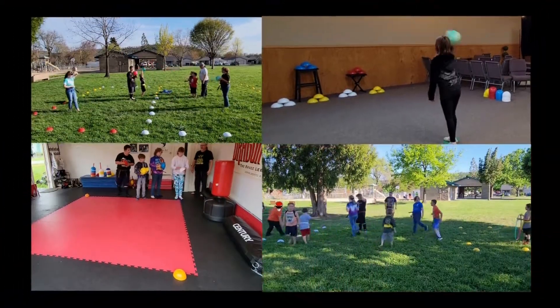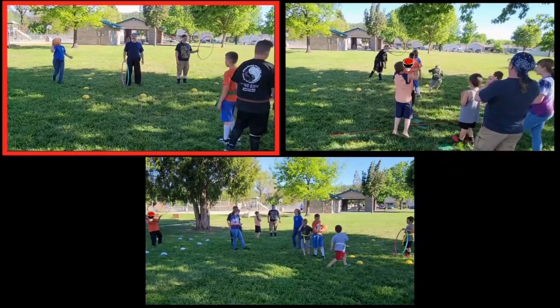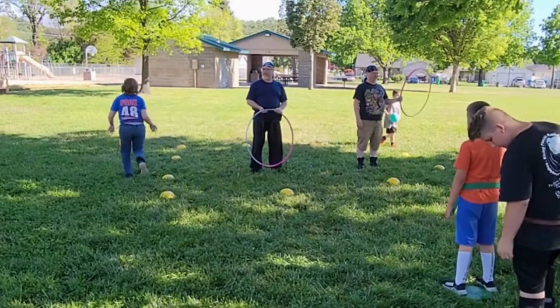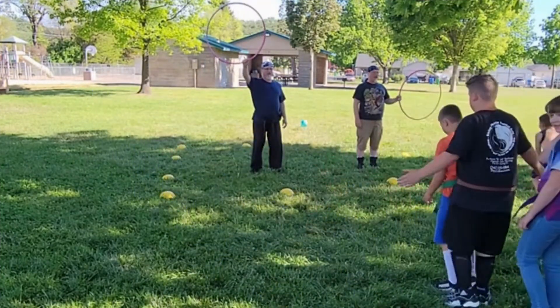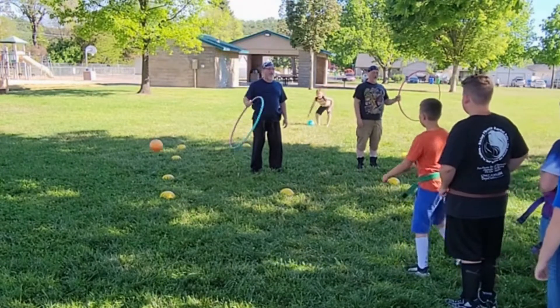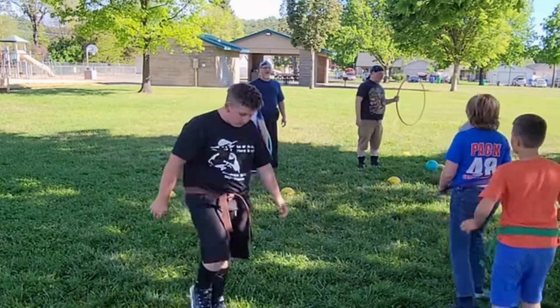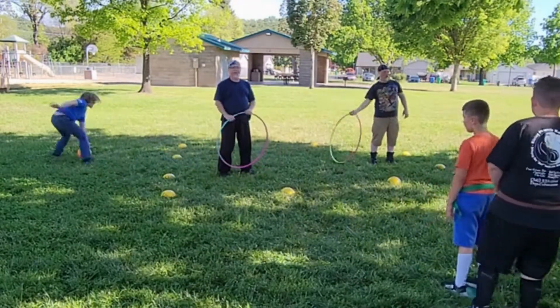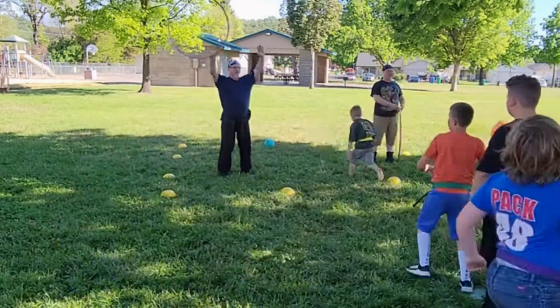Our next game, hoops, we break down into three games. The first focuses on making the ball through the hoop. The players line up behind the throwing target and try to throw the ball through the hoop. They then retrieve the ball and get it back to the next person in line. Make sure to change what level and what side you hold the hoop on. To make it more challenging, the hoop holder can move the hoop — try to figure out fun patterns.